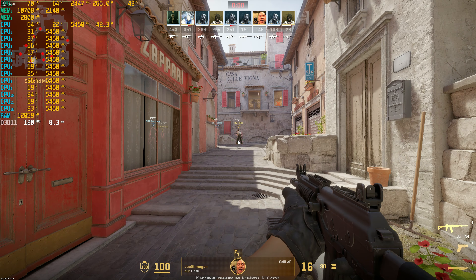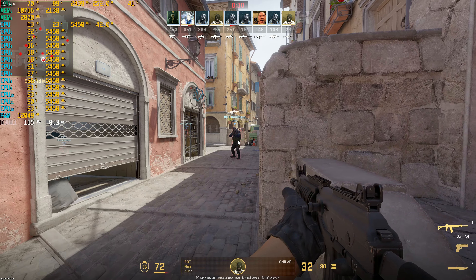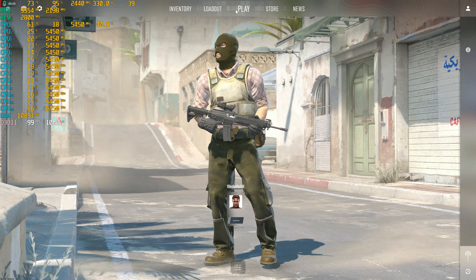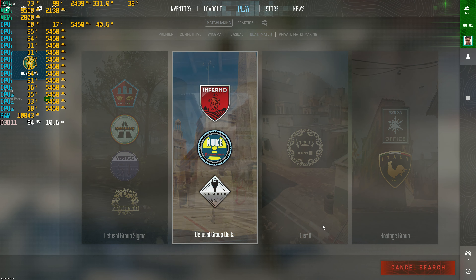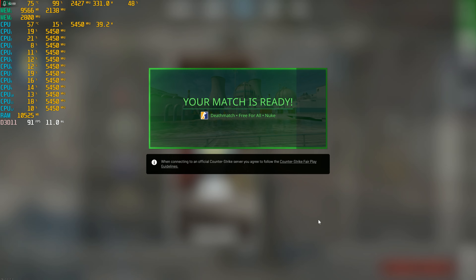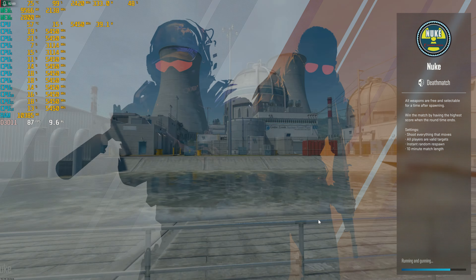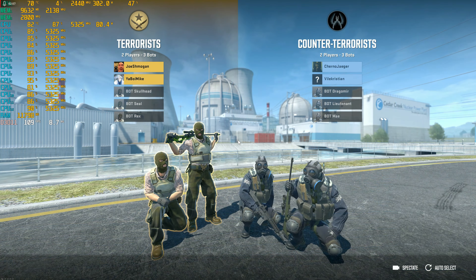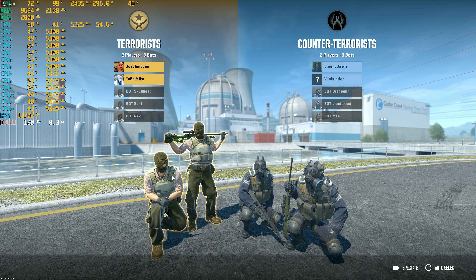Everybody is frozen — I'm going to go ahead and exit out because I don't know what's happening there. So yeah, that's something you're going to notice. If you have a new driver install, if you're just booting this game up for the first time, you're going to have some stuttering going on — that is the shader compilation stutter. Whenever a new effect happens, you die, you kill somebody, or a grenade blows up in front of you, you're going to get that problem, and it's pretty bad.